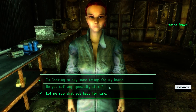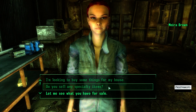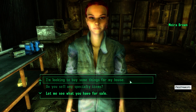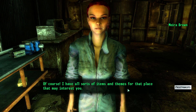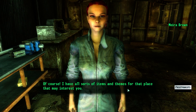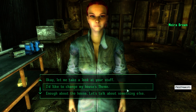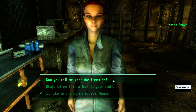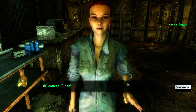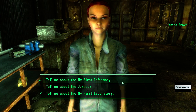Okay, so when you talk to Moira there's going to be a section in her dialogue. You can ask her about specialty items. Actually, it's this one — it's called 'I'm looking to buy some things for my house.' She responds: 'Of course, I have all sorts of items and themes for that place that may interest you.' So yeah, she has these things called house themes.